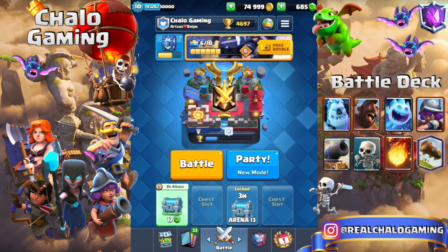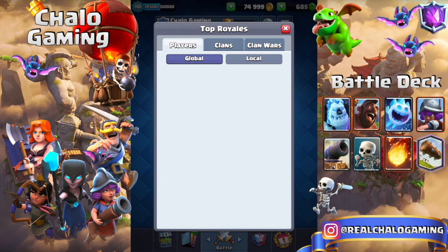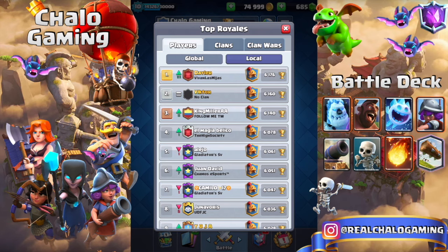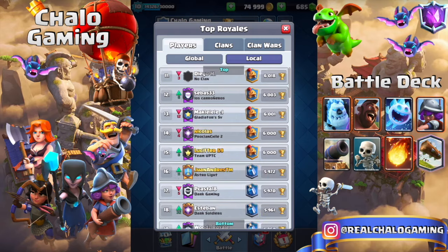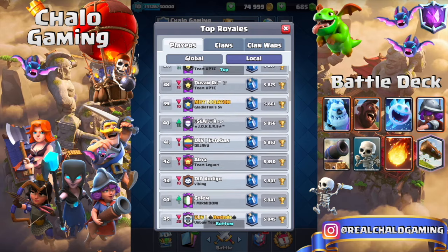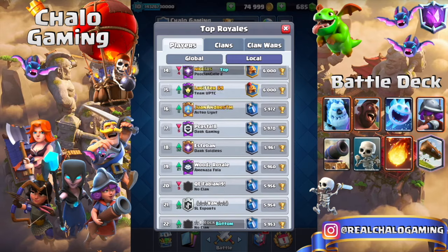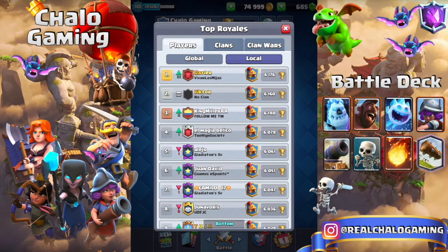First, you want to check whether you're already in your country. The way you do this is you go into your leaderboards and click local players or local clans, whichever you prefer. Look at the flags of the clans — if most of them have that country's flag, it means you're there. For example, I'm in Colombia's leaderboard but I want to be in Spain's leaderboard.